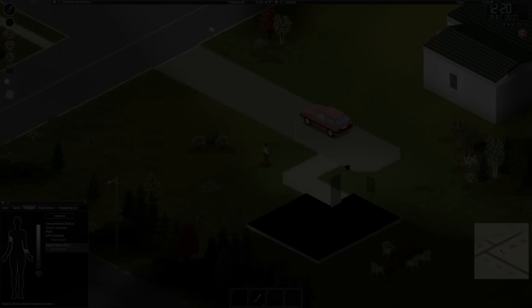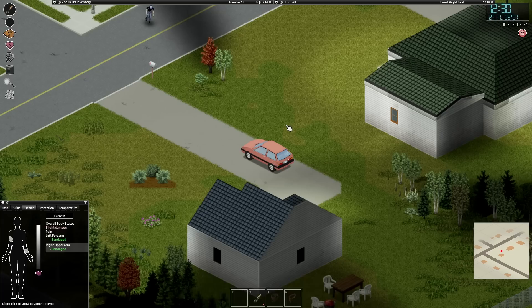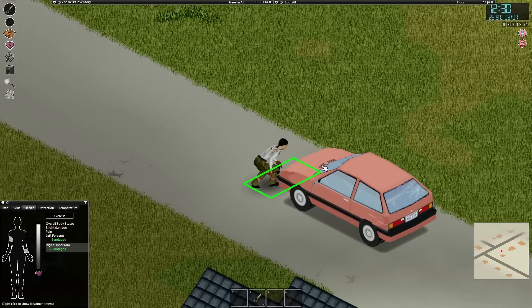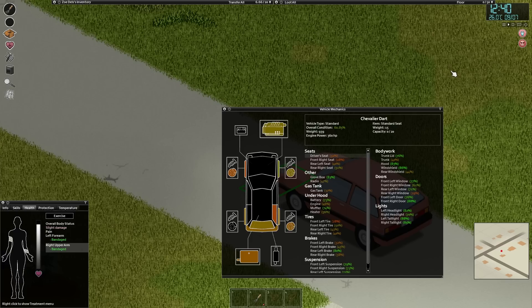Working, fuelled-up cars are hard to come by, but when you find one, make a mental note of it if you can't use it immediately — they are massively useful. Cars are mobile storage, you can sleep in them, in winter they keep you warm, and you can drive around and use their horn to draw large groups of zombies away from useful areas.